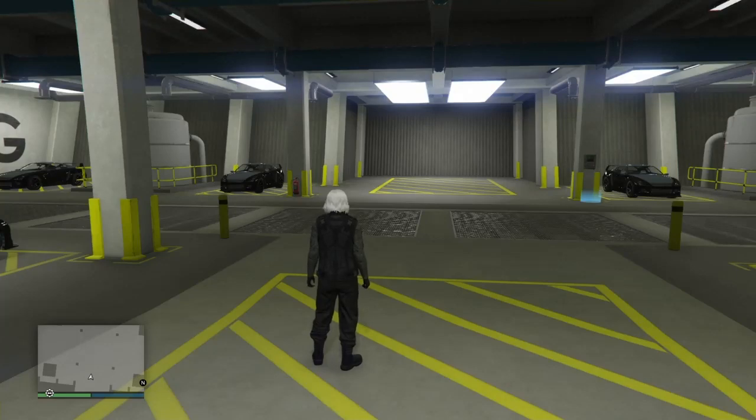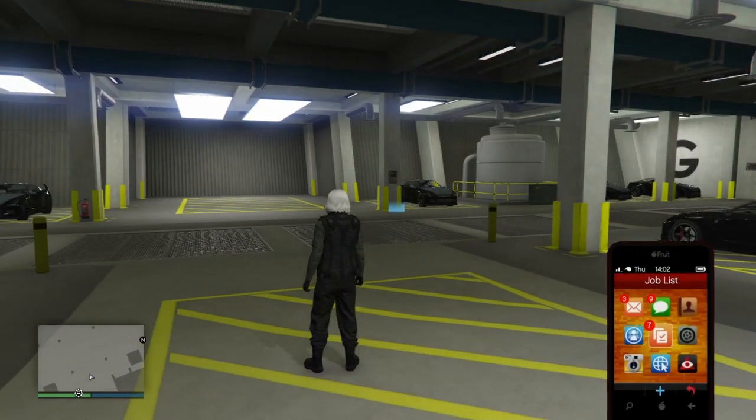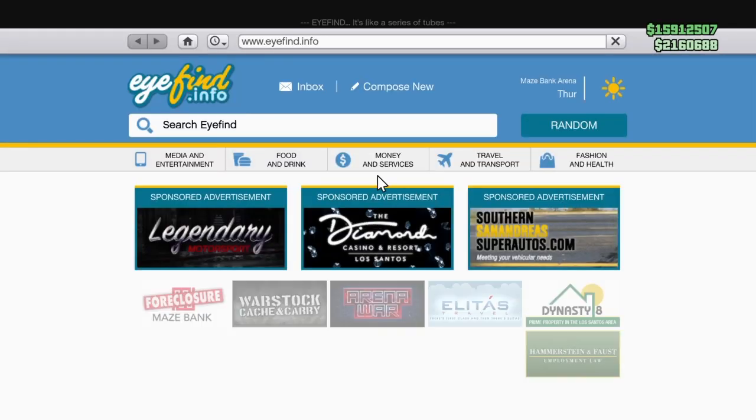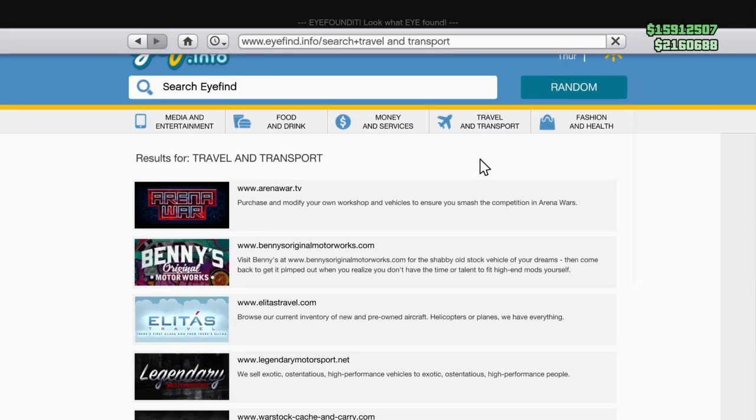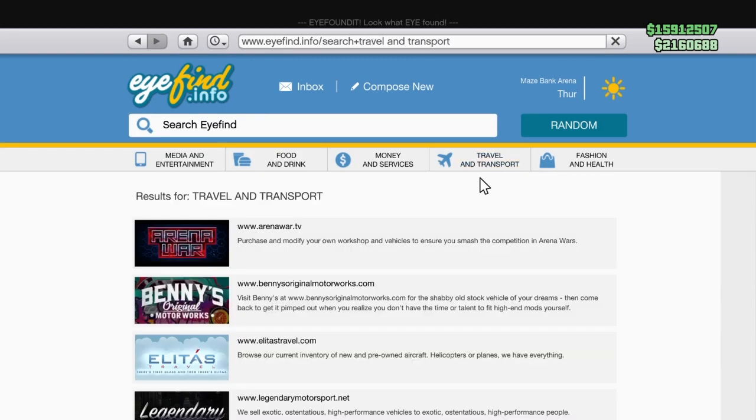Hey what's up guys, it's me NoLimitBats here coming at you with a GTA 5 Money Glitch. First things first, you gotta buy a WarGames Garage. It costs 1.2 million, so you gotta get 1.2 million first.